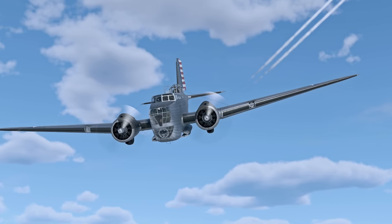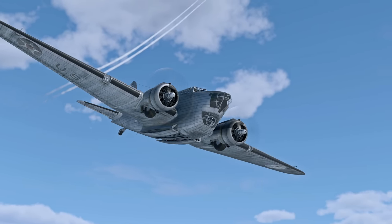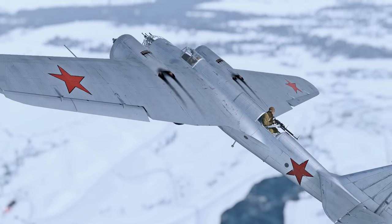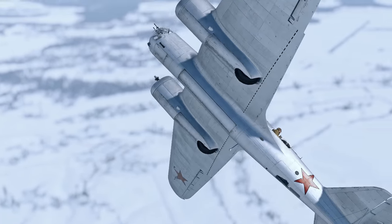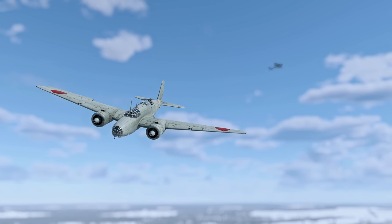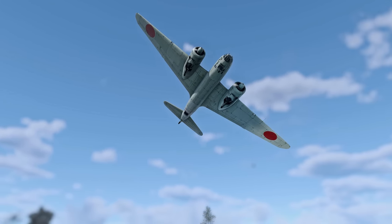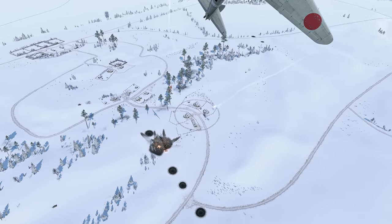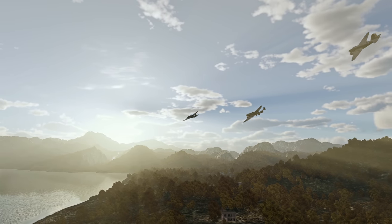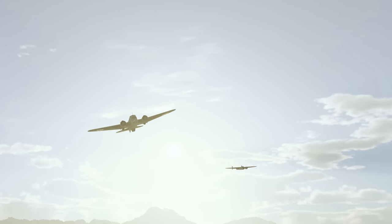Time to sum up. The bronze goes to the American B-18A for its good defenses and decent bombs. The silver goes to the Soviet SB-2M for its high speed and the best turrets. And the winner today is the Japanese Ki-21 — with the best speed performance and the most versatile bomb load, it is the most balanced early bomber. We'll answer some of the questions you ask us in the comments.